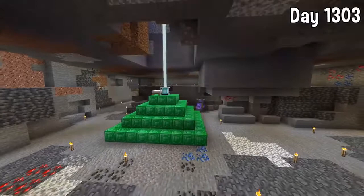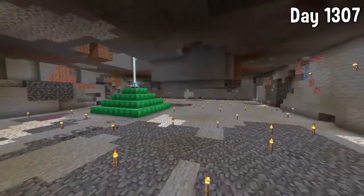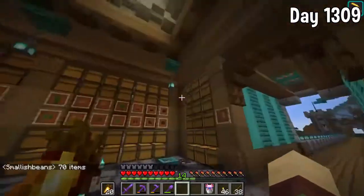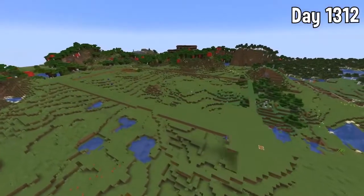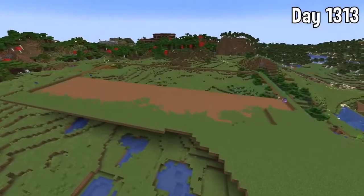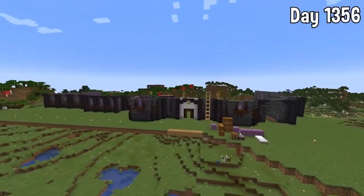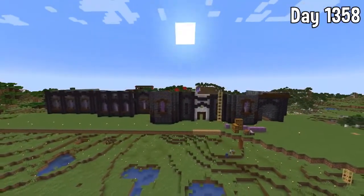Next up we are looking at one of our fan favorites, Smallish Beans, who has a pretty impressive 1400 day survival world going on currently. He releases videos about every 100 days and his world is very impressive — even just from the storage room you can tell he definitely has a lot going on. His most recent build was a huge deep slate mansion and it is insanely detailed and looks very good. He's using it as a massive storage room and he even has an iron farm behind it, though he's only done the front so far and is saving the back for later.